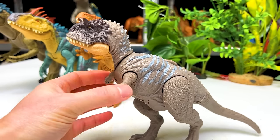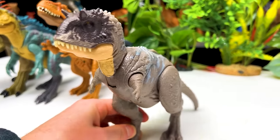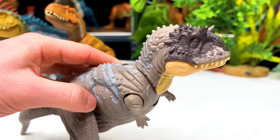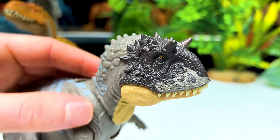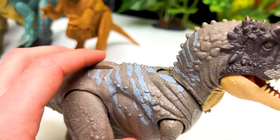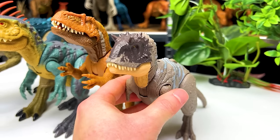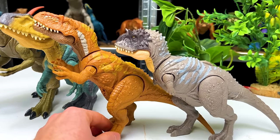The next biggest dinosaur looks quite a bit like a Scorpios Rex in height and body shape. This figure features a gray body with light blue striping along its back and neck, darker detailing along its face, and lots of spikes along its head. You can move the arms, legs, and twist the tail, and there's a dial on its back for chomping with sound effects. Placed next to the Megalosaurus, it's very similar but a little bit smaller.